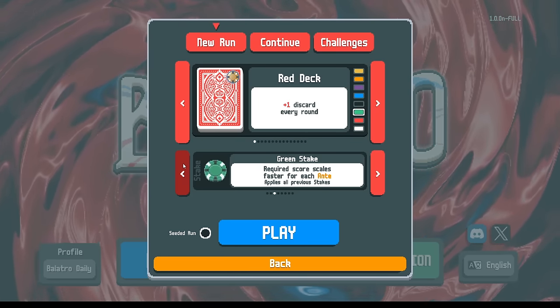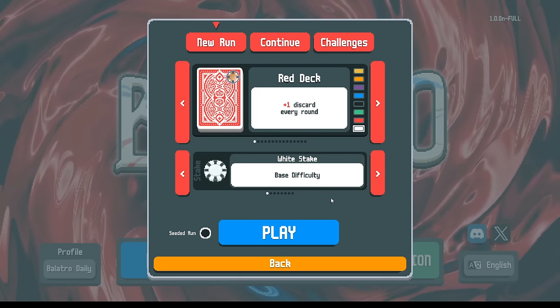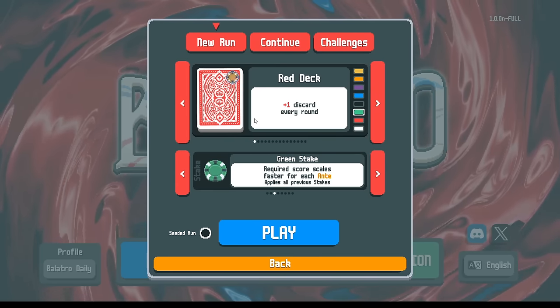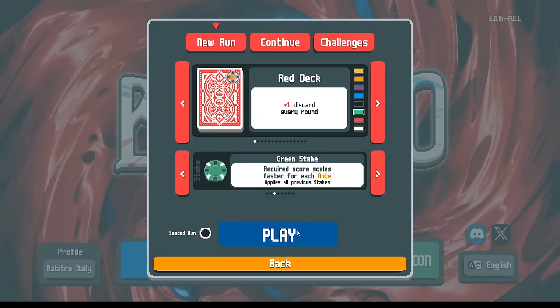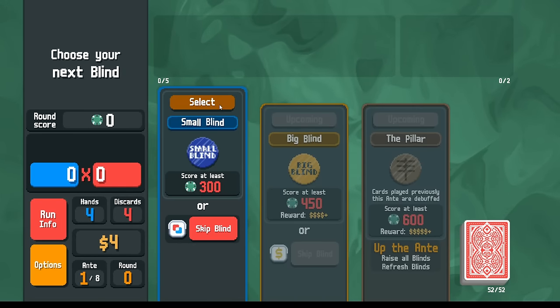For this demonstration I'm going to play on Green Stake - a little bit harder and more interesting than White Stake - and I'm going to play on the Red Deck, trying to capture the standard starter experience.